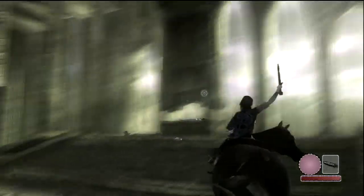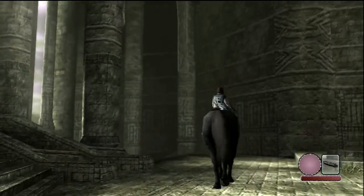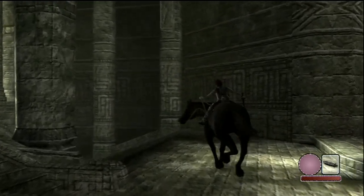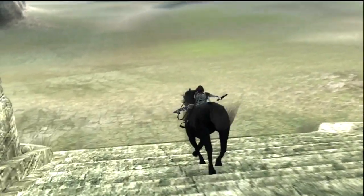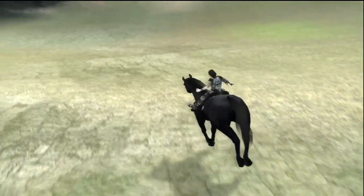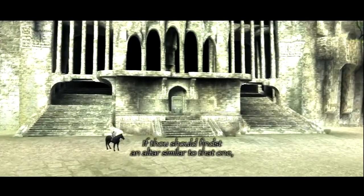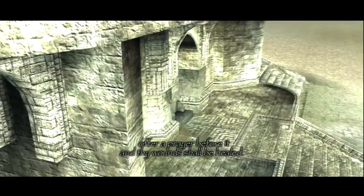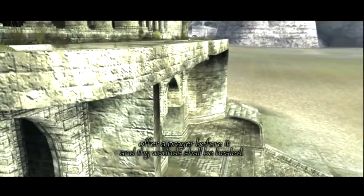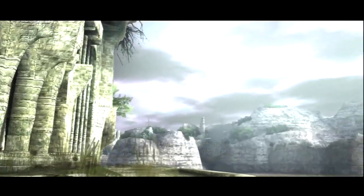Hi bird. So as we've seen thus far, we really only have three tools at our disposal, one of which includes our own hands. So we really don't have much to take down these colossi. I guess I can count Aggro the horse as maybe a tool of some kind — especially in this battle, we'll definitely need her. I don't really use this thing much, but these count as save points.